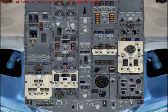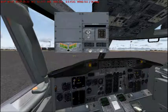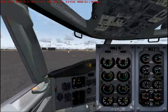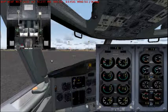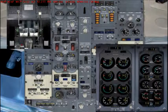Let's start with the right engine. Once N2 is at 20%, just set the engine start lever to on. Now we have engine number 2 started. Now let's do the same thing for engine number 1.